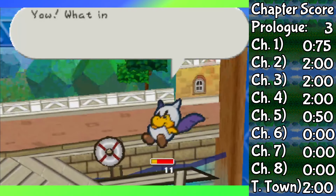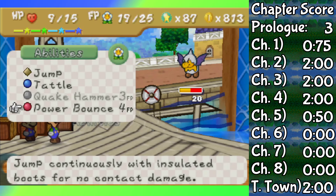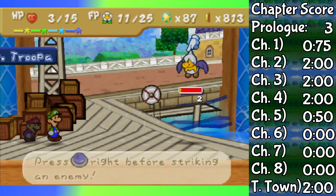WHAT THE F***? That can't be right. Rewind the video. What's the description for this move? 'Jump continuously with insulated boots for no contact damage.' Unbelievable. Insulated. No contact damage. Luigi can jump on spikes.